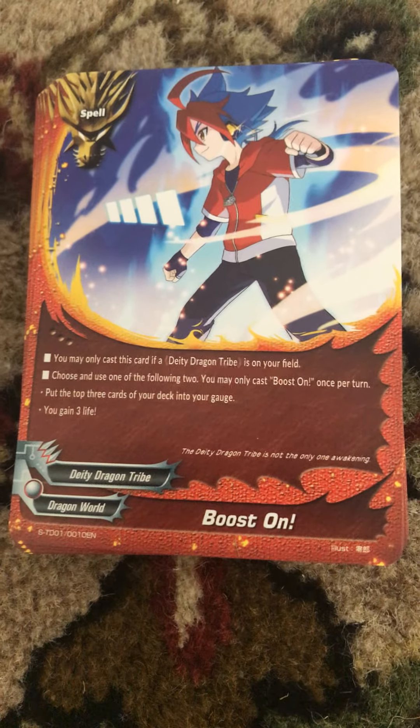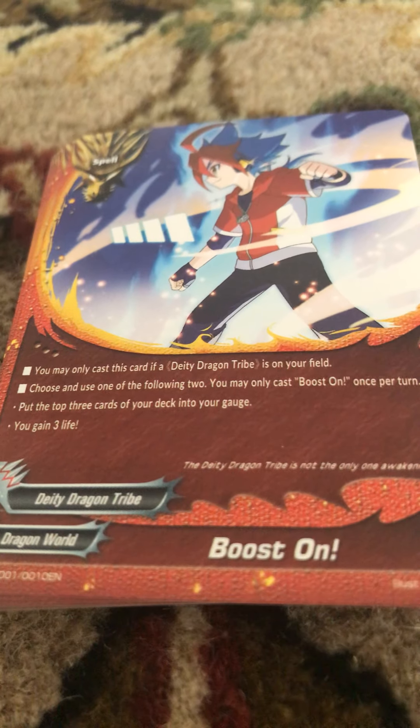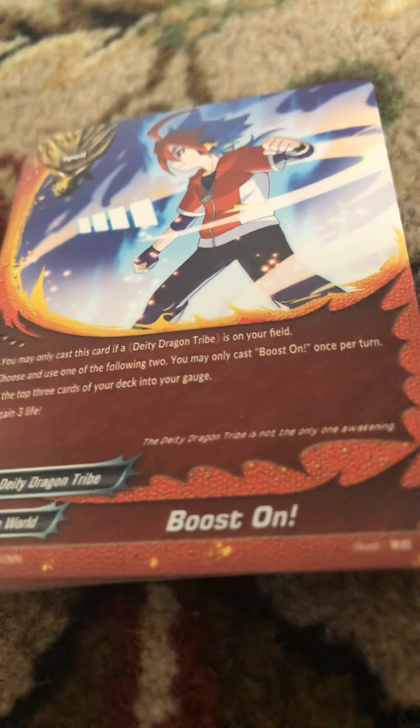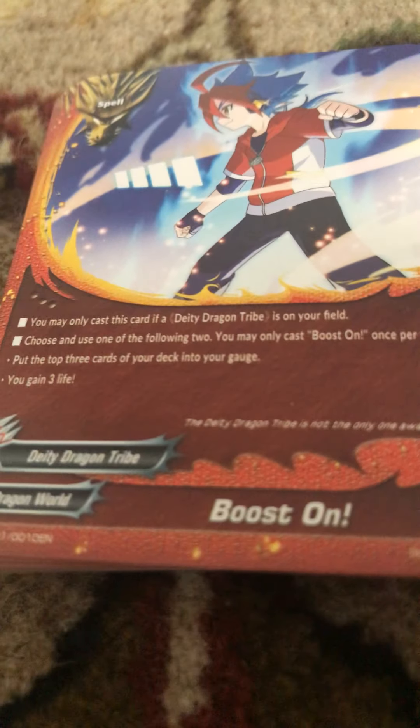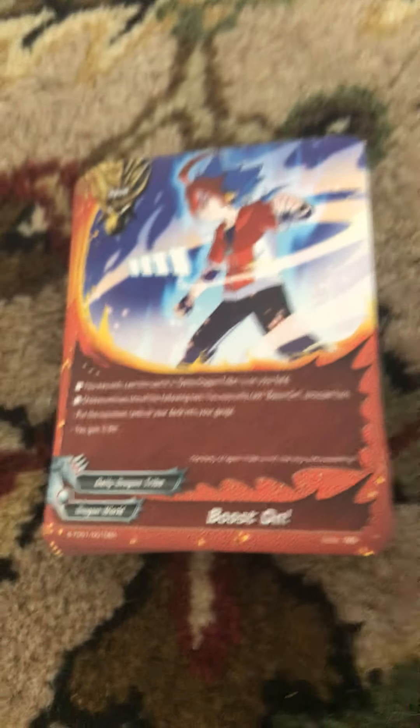Okay, that's all the monsters. Moving on to the spells. We have Boost On. You can only cast it if you have a Dee Dee Dragon tribe on the field. Choose and use one of the following two, and you can only use it once per turn: put the top three cards from your deck to your gauge, or gain three life. We're going to have four of these — that's really OP.